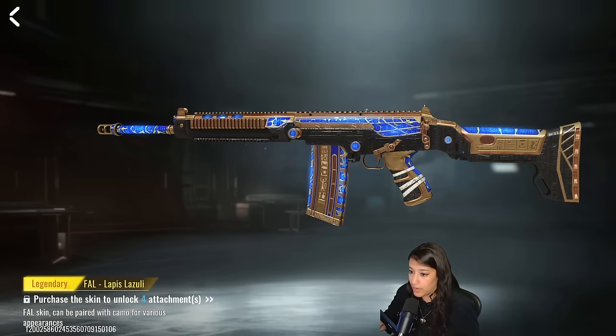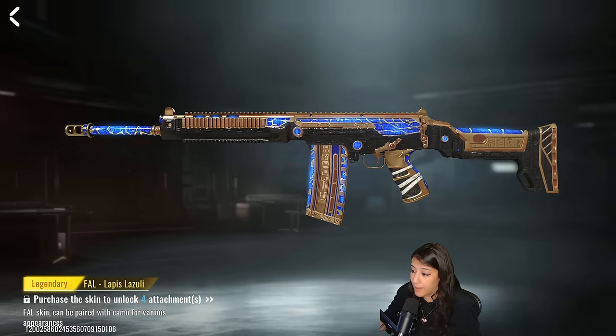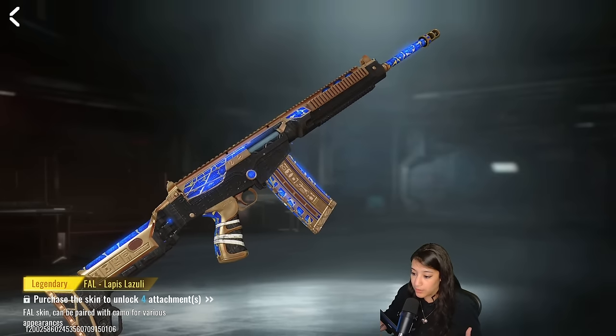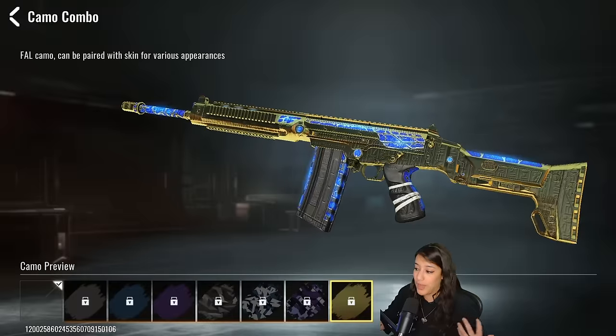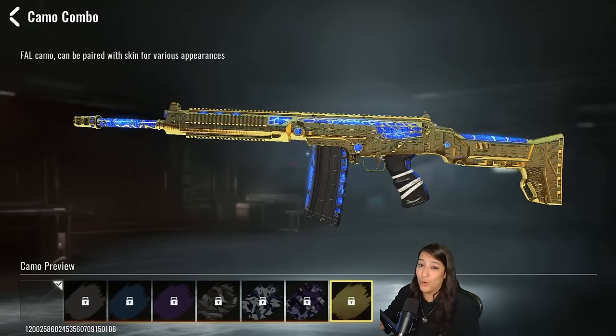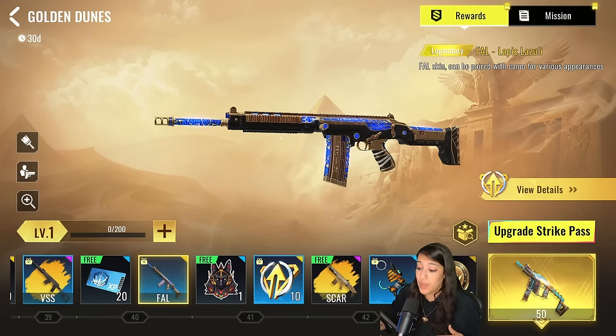The FAL Lapis Lazuli skin is slightly different from the AUG version — the scarab isn't on the side, but it has other hieroglyphs and the same blue shiny pattern. It's simple and effective, and I think it's a great first skin for this weapon. With the golden camo it looks clean and shiny — that gold and blue combination is definitely good looking.